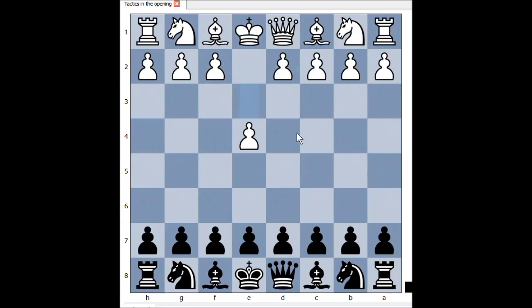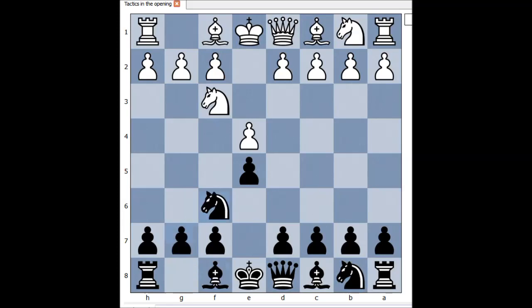White started with e4, Black played e5, knight to f3 attacking the pawn. Black didn't defend the pawn — Black played knight to f6, attacking the pawn on e4. And we have Petrov's Defense, so Russian Defense. d4, pawn takes pawn on d4, and White played e5.